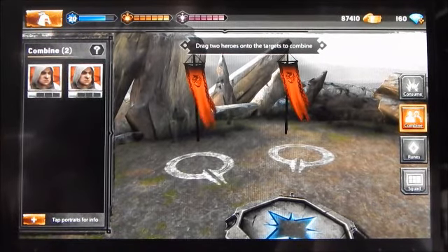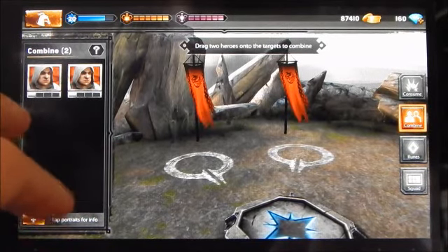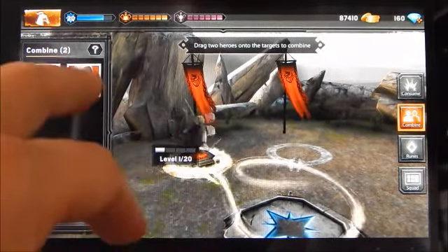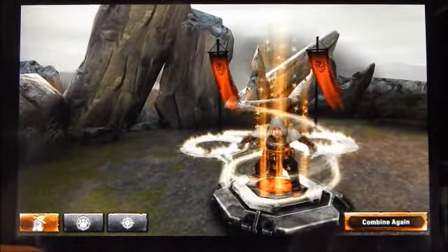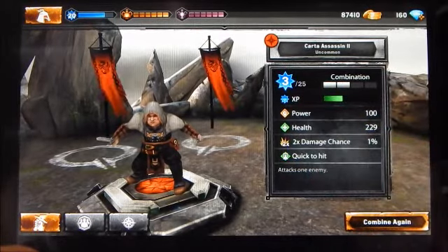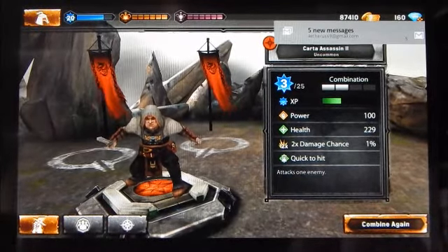The level cap increases to 35 at tier four, and power and health also increase per level. What hasn't really changed are the double damage hit chance and initiative or speed — speed never changes, but double damage chance changes through consuming. If you want to combine again, just hit combine and it'll take you back to the combine window with available characters.